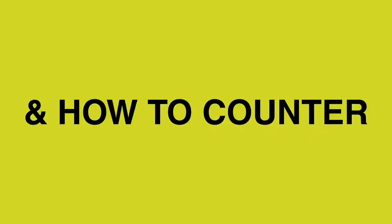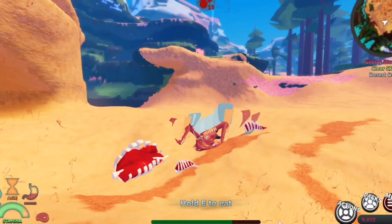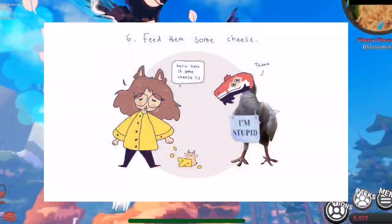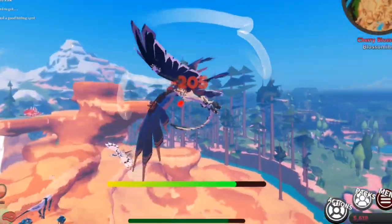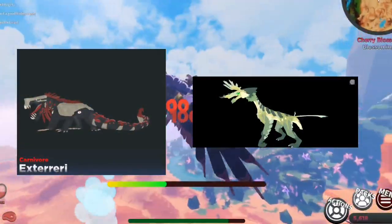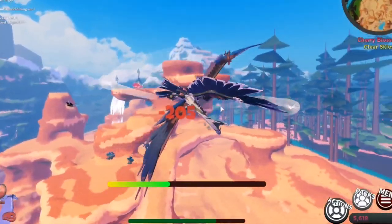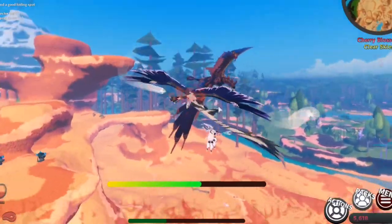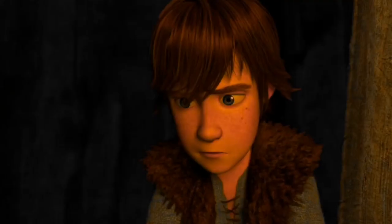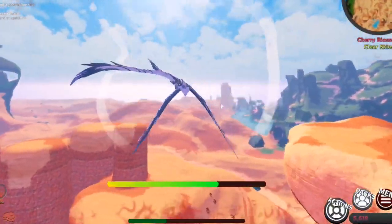Moving on to Section 4 — weaknesses and how to counter the Jot. After hearing all of that, you may be wondering what you can do to deal with such a threat. Firstly, the Exterior Eye and Lorechu can be used reliably to counter the Jot. Not only can these creatures inflict massive amounts of damage, but they can also completely ground the Jot, eliminating one of its biggest advantages. As the saying goes: if you want to kill a Jot quickly, remove its ability to fly.